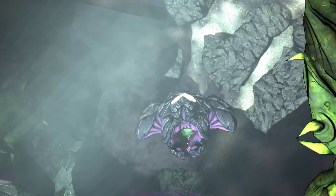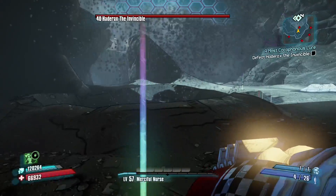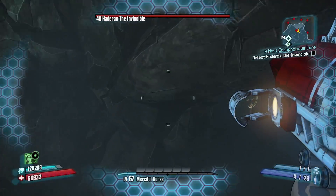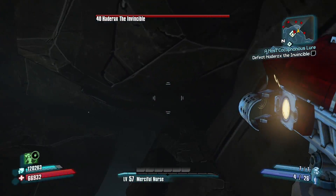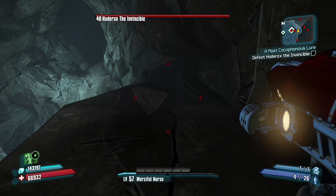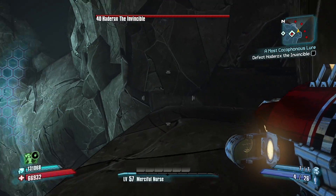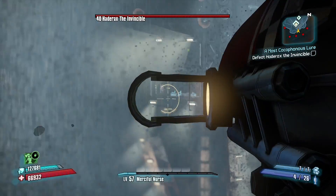I'm going to show you a couple of strategies in order to defeat him. The first one is highly recommended doing with a partner in co-op. As you see, I went to one of the craters in the ground — it will launch you up to the side of the map onto one of these ledges.